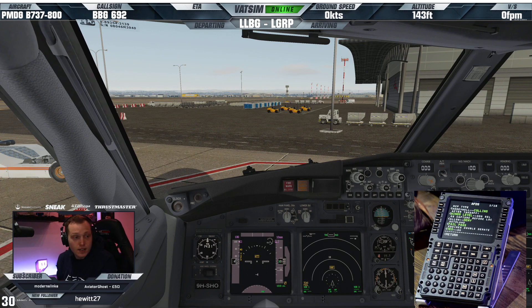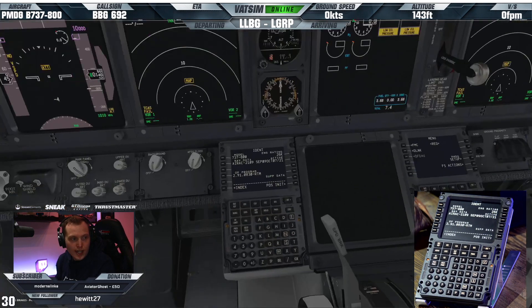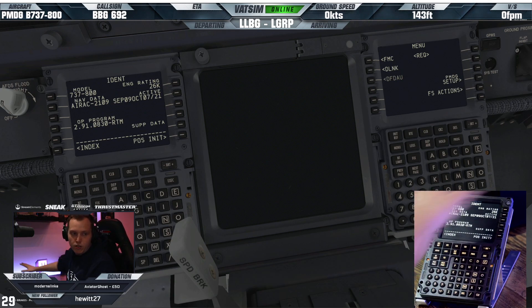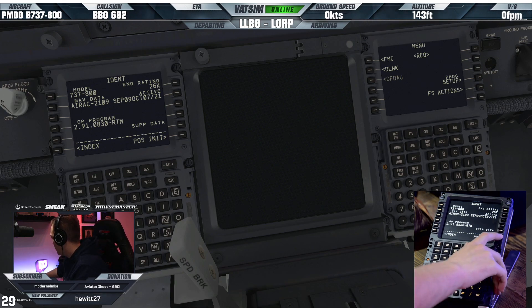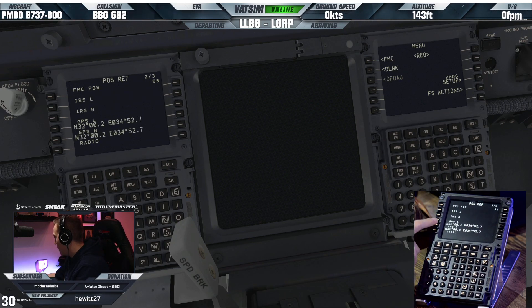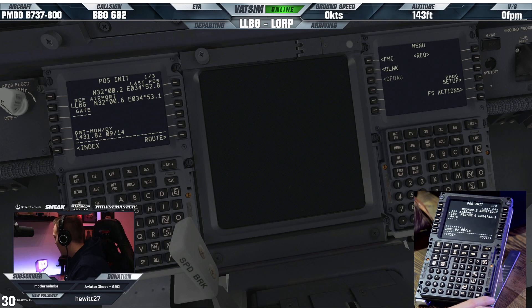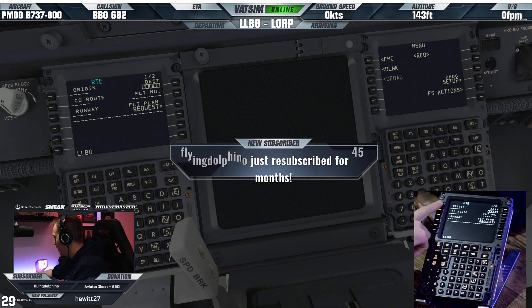Let's start to get set up in the CDU. We're on AIRAC data 2109, which came into effect last week. We are at LLBG today. Let's go and get our GPS left position and put that onto the first page for our position init. I don't know why it hasn't copied through - the LLBG onto there looks fine.